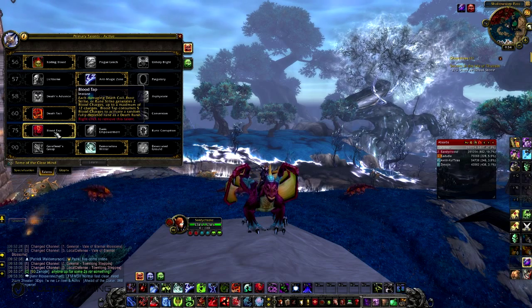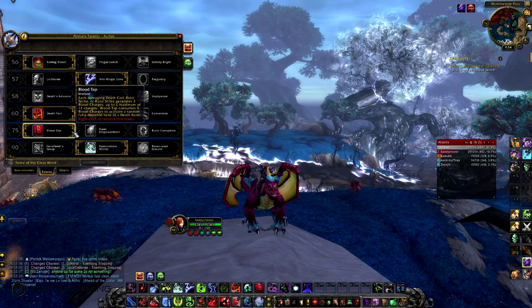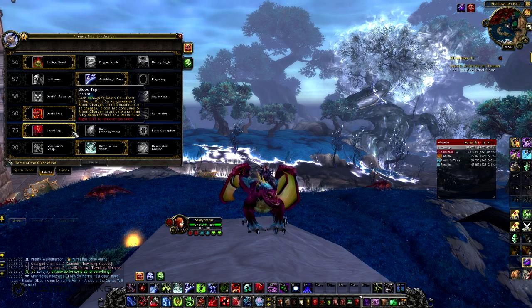On the fifth tier I've taken Blood Tap. Blood Tap is the better of the three, but Runic Corruption and Runic Empowerment are not too far behind. Blood Tap is in fact the best, by a very, very close margin.